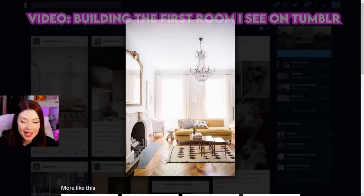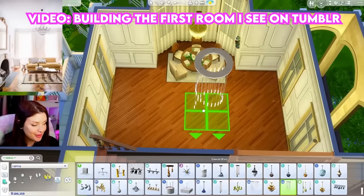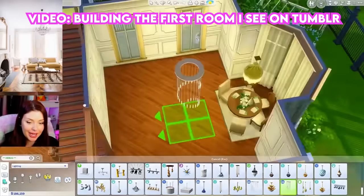In today's Sims 4 Build Challenge, I want to build a house using only rooms from The Sims 4 Gallery. But there's a catch — we have to use the first one we see. I've kind of been doing a series on this channel where we build the first room we see from Pinterest, Instagram, even Tumblr. So why not try The Sims 4 Gallery? What could go wrong?